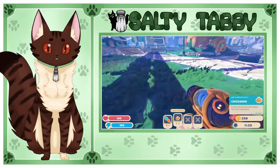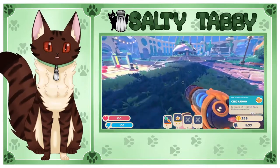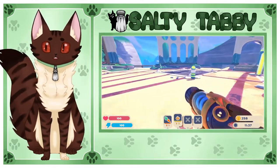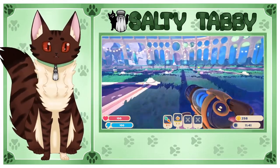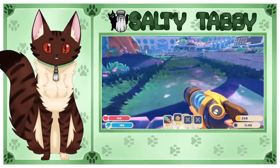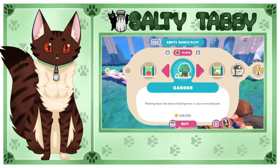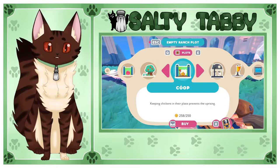Baby chickens — Chickadoos. Keep these little guys in our pack for a little bit. We need to be able to make a pen for the chickens. I'll probably put it away from our pink slimes just in case. I don't want them to get out and mess stuff up. We have just enough money for a coop, so we're gonna do it.